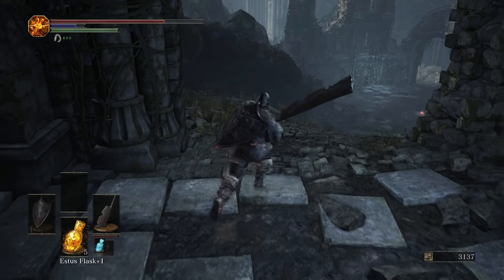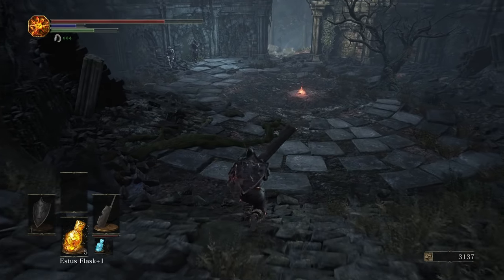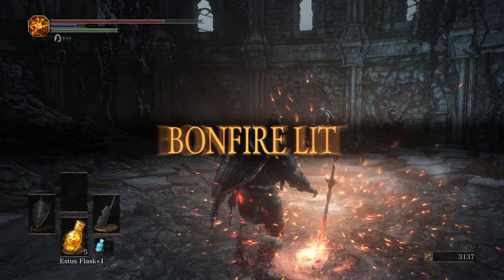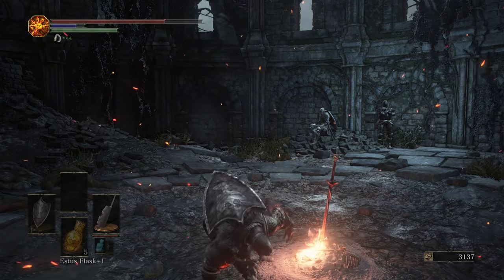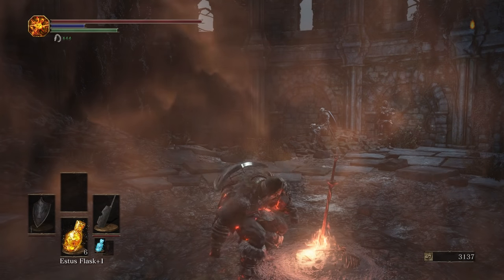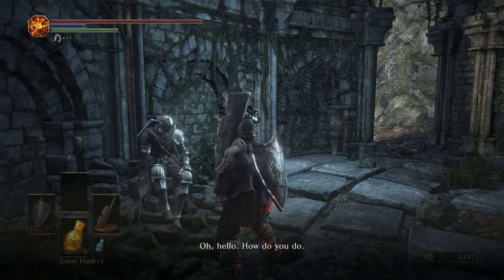Road of Sacrifice — it shouldn't even really be a bonfire, to be honest. And here we are at the bonfire. Let's heal up real fast. And we have two NPCs: we have Anri, and we have Horace the Hushed. So first we'll talk to Anri.